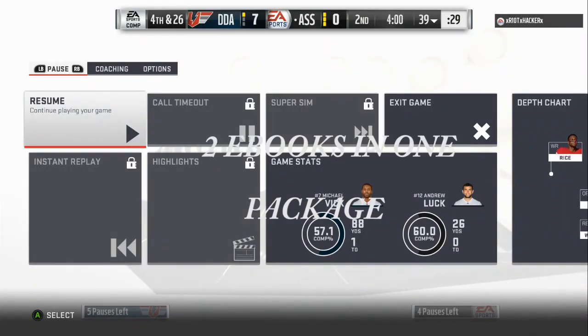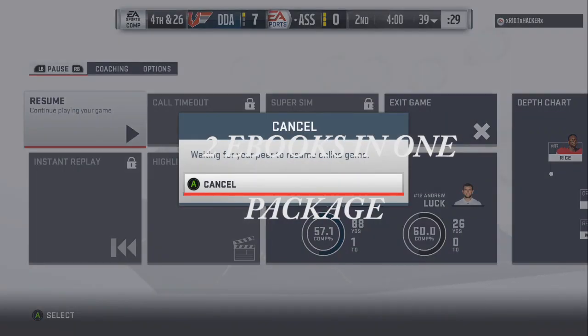If y'all want a lot of picks, a lot of wins, a lot of rage quits, the ebooks are in the description below. Make sure you get the newest post-patch 50 to 100 weekend league package, guaranteed to help you win. Let's go!